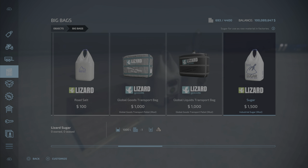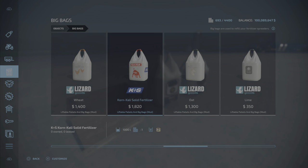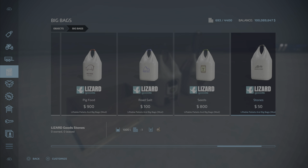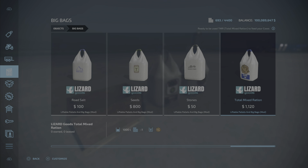Then in big bags, same thing. We have wheat, fertilizer, oat, lime, mineral feed — there's the mineral feed that's been added — pig food, road salt, seeds, stones, a liftable bag of stones at 1,000 liters for only 50 bucks. And there's our TMR that's been added, 1,000 liters for $1,120.